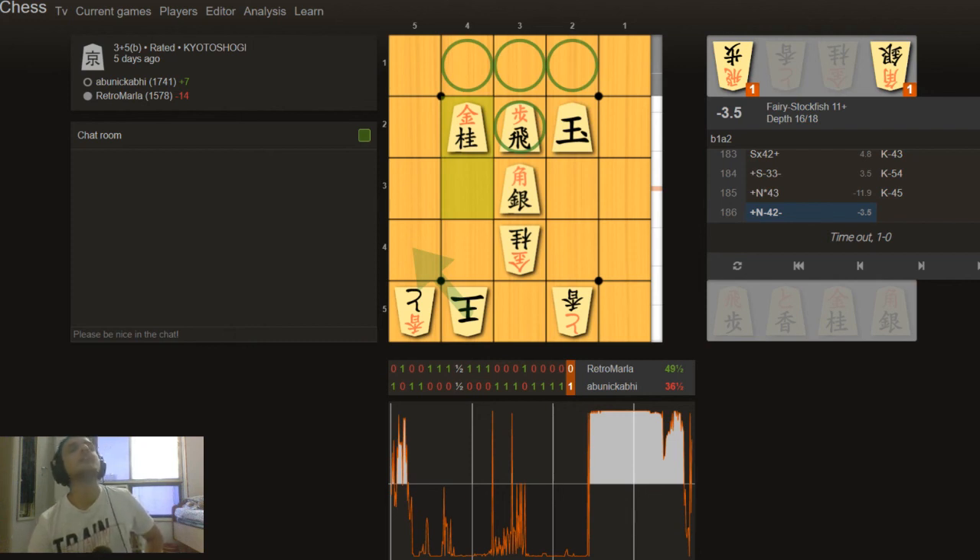I hope you liked this game called Kyoto Shogi — you can definitely try it out on Pychess. There were a lot of blunders in this game, but we were both playing on five-second increment and to drop a piece it sometimes takes five seconds. You're also scared of lagging.